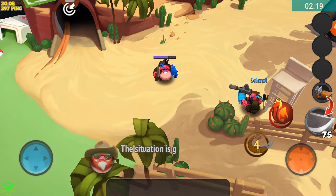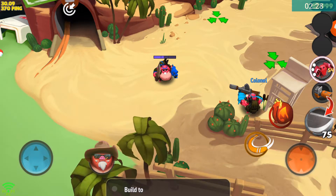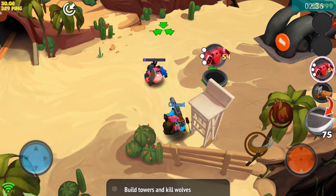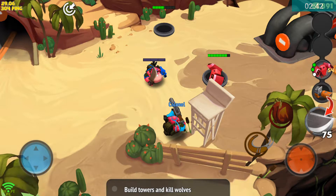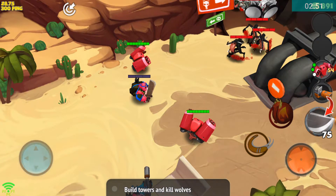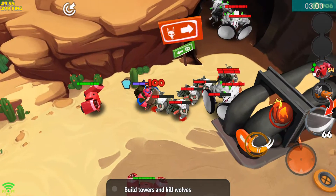Now I understand — as soon as the situation is getting hot, that is nice. Tap the highlighted style to build a tower — build tower and kill wolf. Sounds more like a tower defense from what I can see, but so far so good, looks pretty awesome. Let's see how it works — seriously, this must be tower defense.